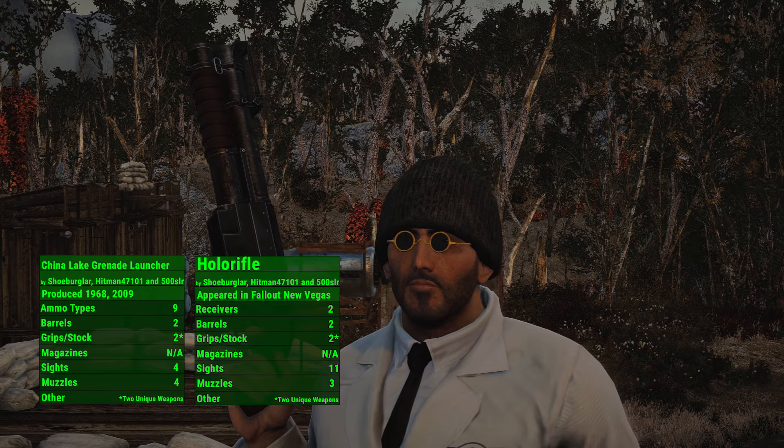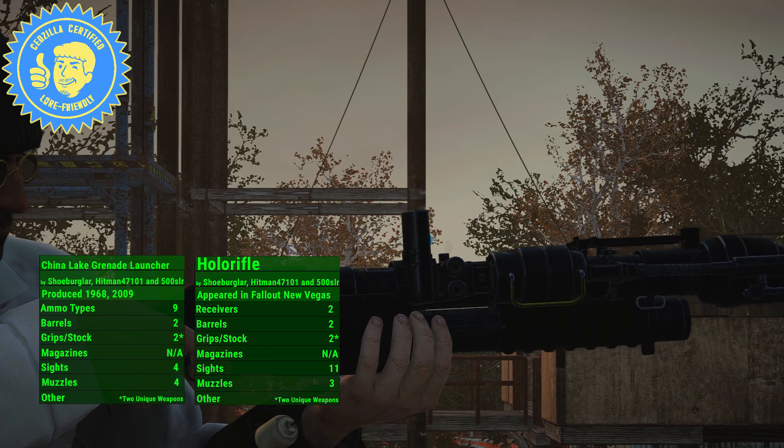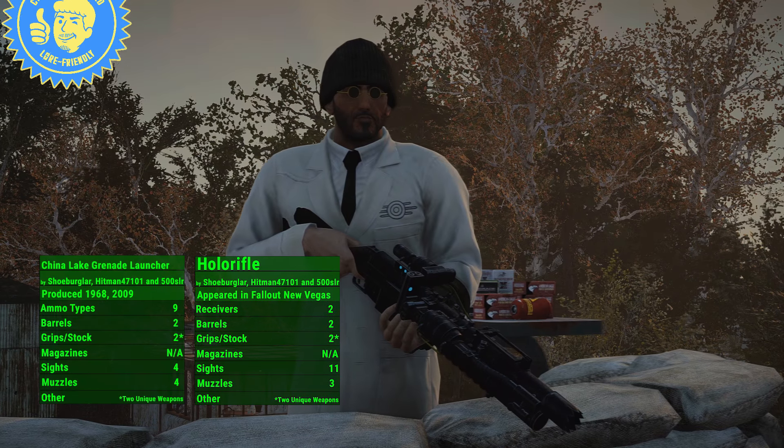Shoe Burglar, Hitman 47101, and 500 SLR banded together and brought us two lore-friendly weapons from Fallout New Vegas: the China Lake Grenade Launcher and the Holler Rifle.